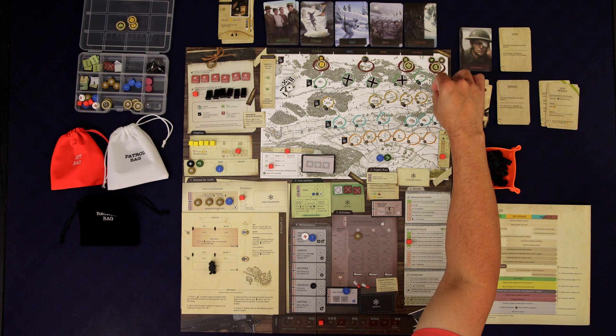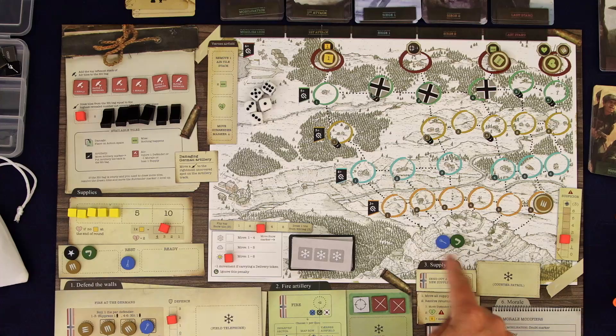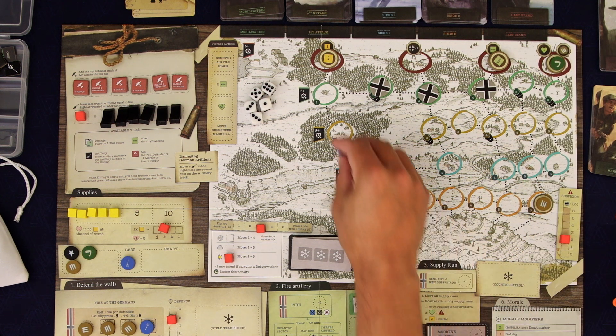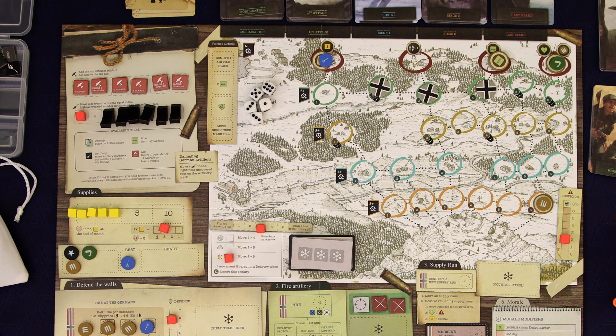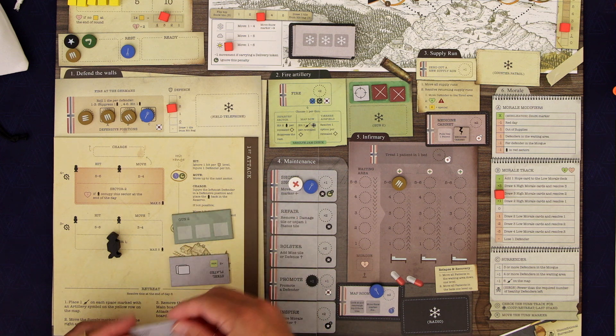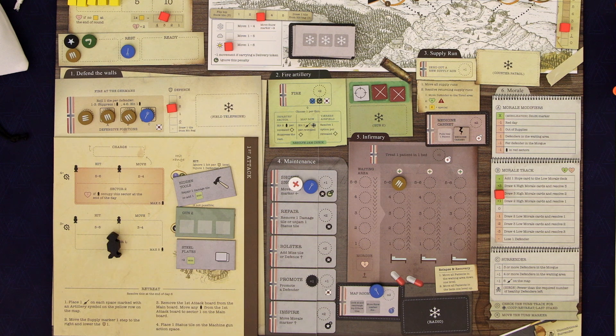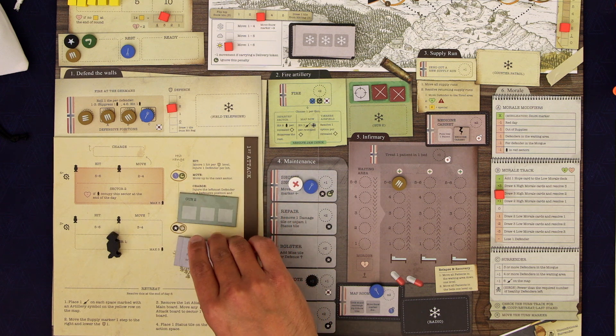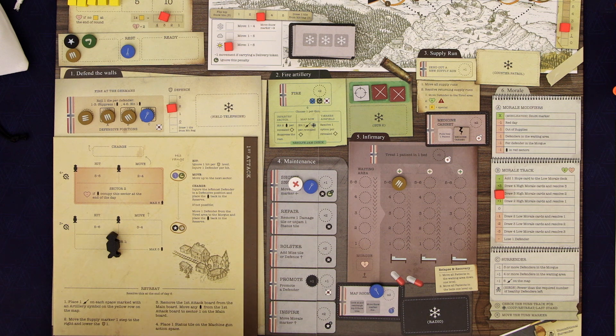That other guy can only move five spaces so he just can't quite make it. These guys move six so let's have this guy go all the way up there. Not bad — all this good weather has really helped us. Before we shovel the snow let's do the map room — we'll look at the top three. We could add two miss tokens. Getting a second gun sounds pretty cool, although I kind of like the hidden tools better. We're going to ignore the second gun.